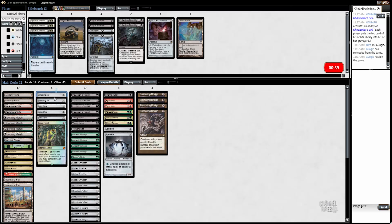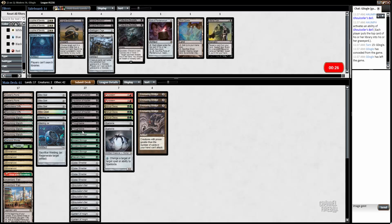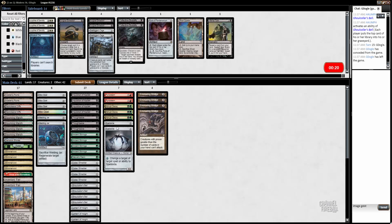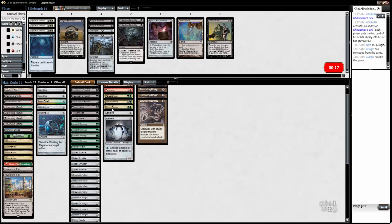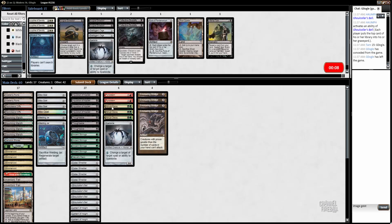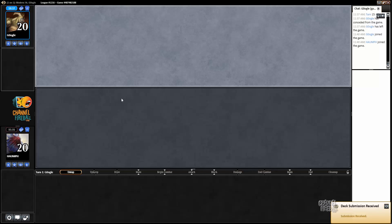I'm going to cut two more cards. This might be a little slow. Not sure how many Pithing Needles is correct or how much hand disruption is correct, but it's important to be able to get the Spell Quellers. Maybe go to two Pithing Needles — actually Spellskite is pretty terrible here. They also have Pride Mages, but Spellskite only redirects against the two Pride Mages, and Welding Jar does a better job of that.